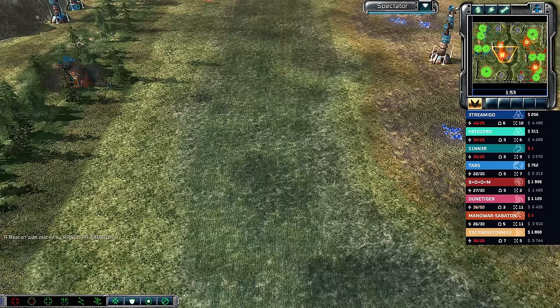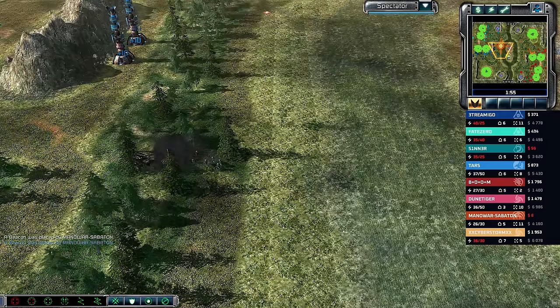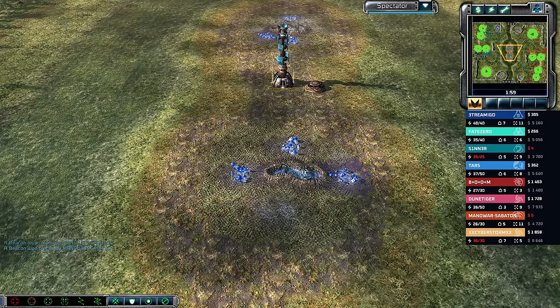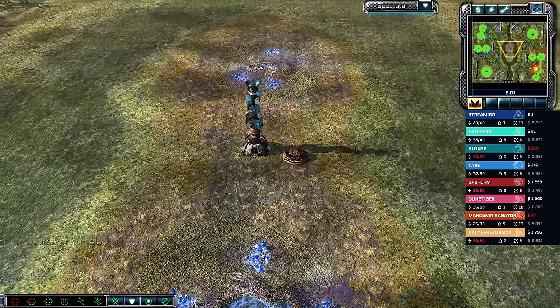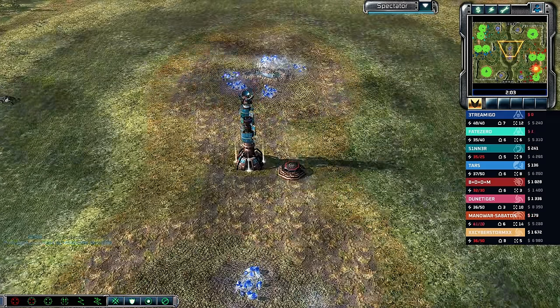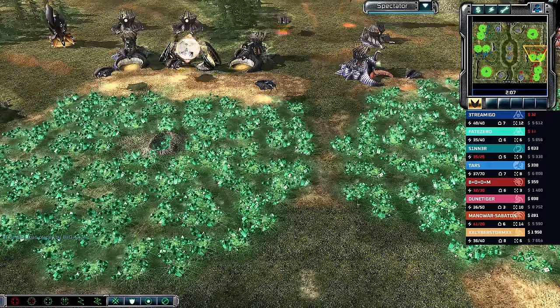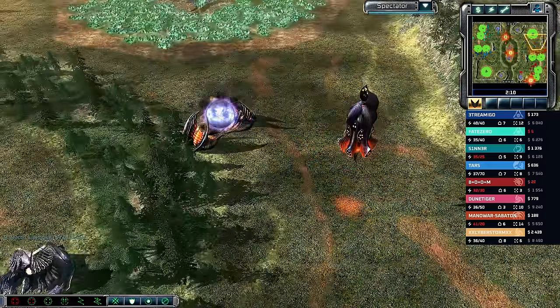So we've got double Marked of Kane, Nod, and Steel Talons on the left side, and double Traveler, Scrin, and GDI on the right side. It feels very mirrored — the Nod/GDI team on one side and the Scrin/GDI team on the other. Two Traveler players, two Marked of Kane players, then one Scrin and one Nod.